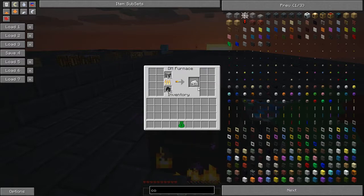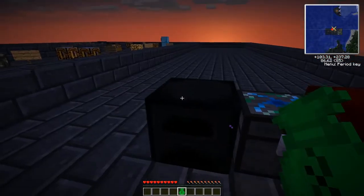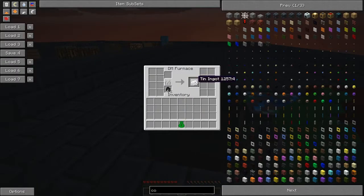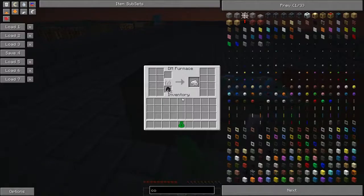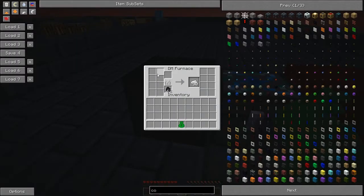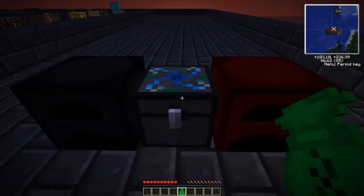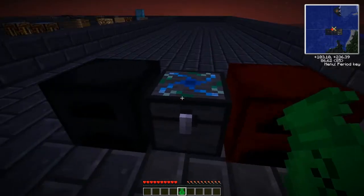We can see over here that since we placed an alchemical chest next to the furnace, when a complete stack is finished it just pops straight into the chest for us. So if we have a lot of junk to smelt and fill it all up, it'll automatically go straight into our alchemical chest. That's why we use it.